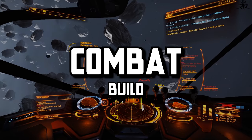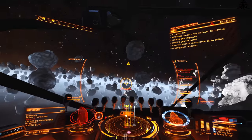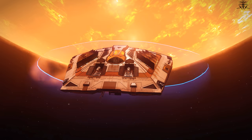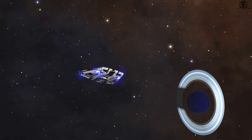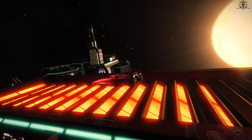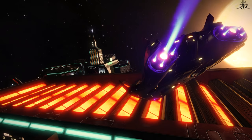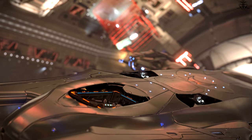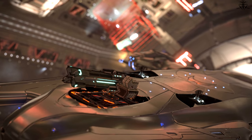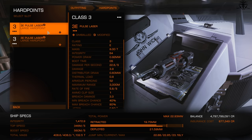Combat ships rely on three major and one minor principle: the weapons to deal damage, the shields to protect yourself, the maneuverability to perform either one, and hull health to prevent damage when shields drop.